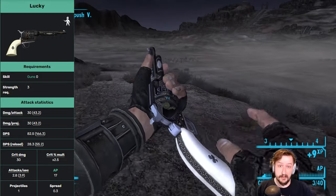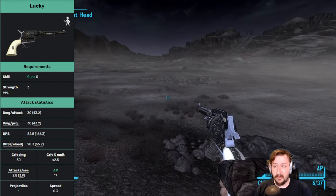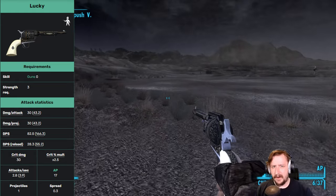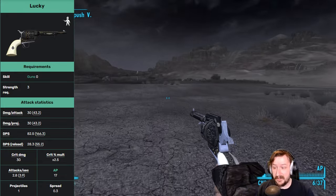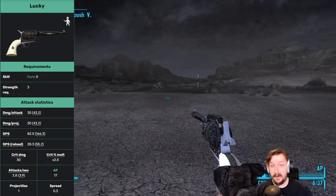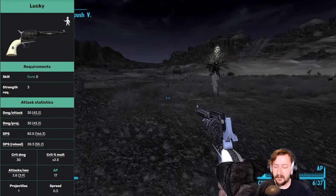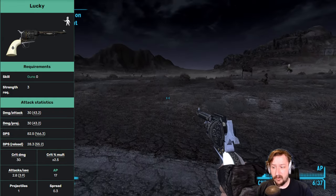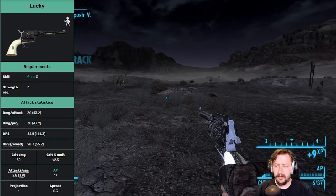Being the unique .357, it does pretty decent damage, has good accuracy, and has very low requirements — not requiring any Guns skill whatsoever and only requiring 3 strength. It does good damage per shot, pretty good DPS, and has an above average crit multiplier at two and a half times. It has a low action point cost so it's also good on a VATS build, and it's fairly easy to repair since .357s are not incredibly rare. It also has decent health for a handgun so it shouldn't break super quickly.